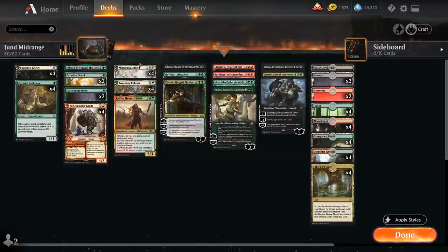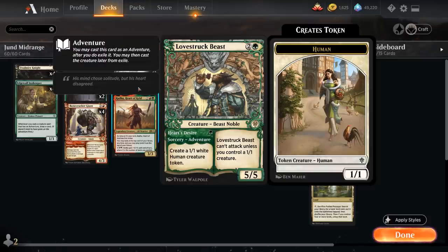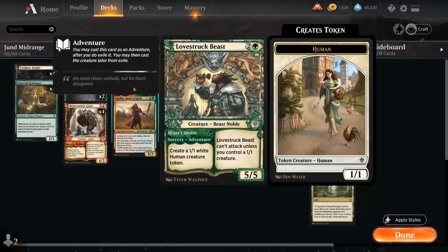At 3 mana we've got Murderous Rider, another adventure creature. We can use the Swift End adventure first, destroying a creature or Planeswalker at the cost of 2 life, and then we get access to a 2/3 Lifelinker which will draw us a card with the Innkeeper. Lovestruck Beast can use the Heart's Desire adventure to make a 1/1 White Human creature token, and then we get access to a 3-mana 5/5 that can't attack unless we control a 1/1 creature - works quite well with our Innkeeper and Falconer Knight, providing additional 1/1 creatures in case the Human token gets dealt with.